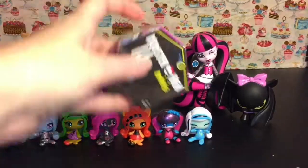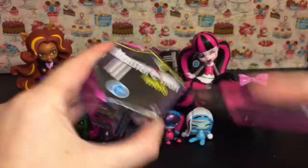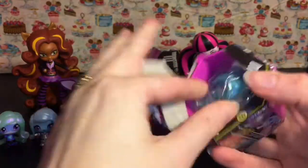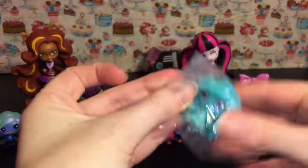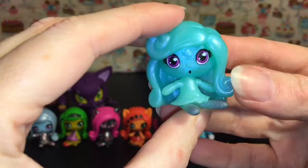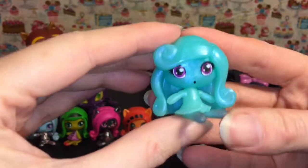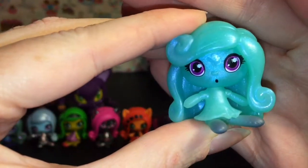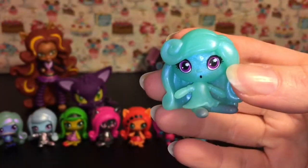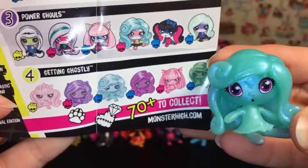That leaves us three more little blind coffins to open. We have a solid color one — is this Twyla again? Oh yeah, she has the little spiders in her eyes. So we have Twyla; she is one of the 'getting ghostly' category and she is common.